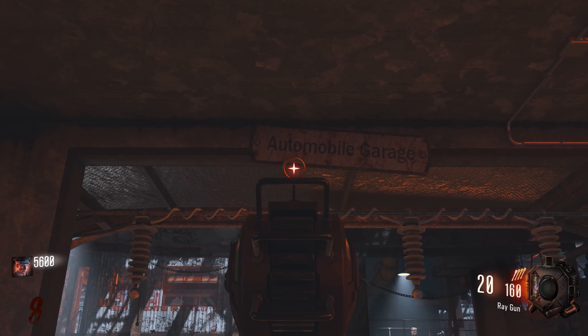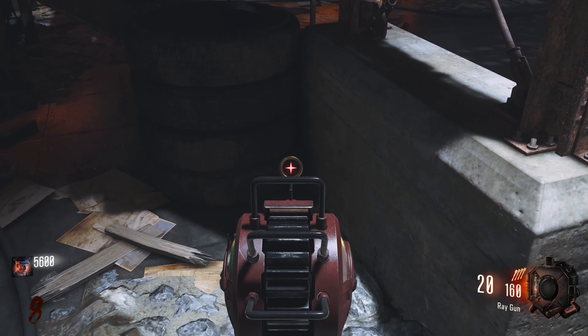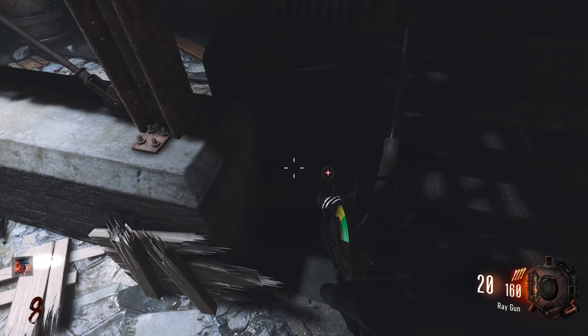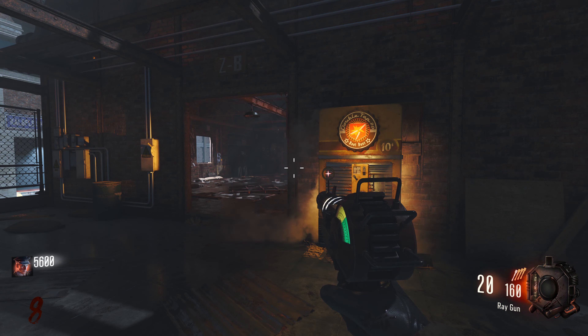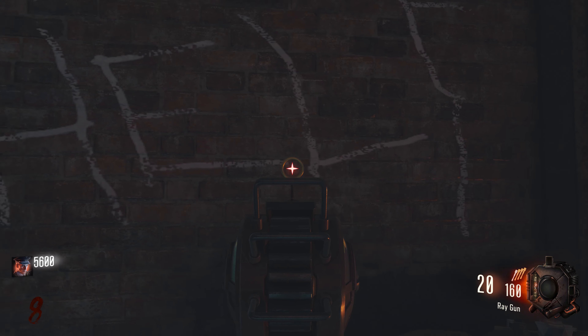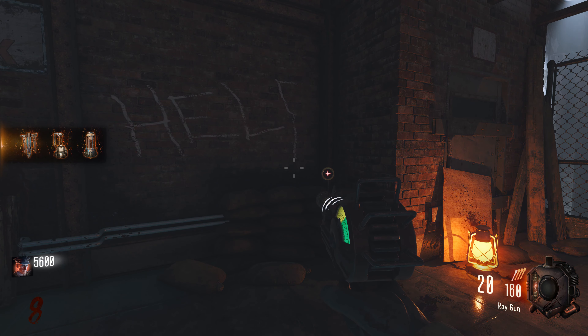The second part can spawn over by the Automobile Garage. This is the area where Mule Kick is located. The first spawn area can be at the bottom of the staircase just behind this little wall. The second spawn area can be just to the left hand side of this barrier on this rubble. And the final area, if you come up to where Double Tap is and turn around, look at this wall by these sandbags - this is where the part can spawn.